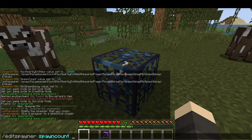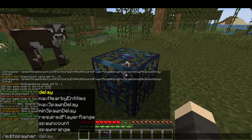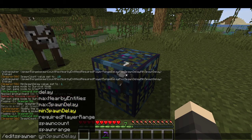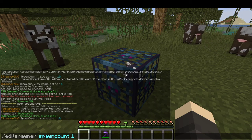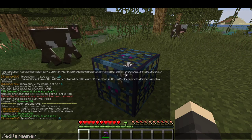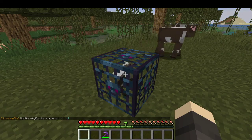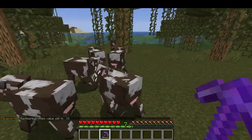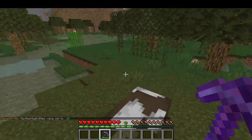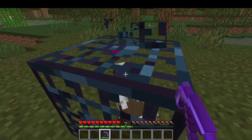Let's edit the spawn count — let's make it 10. And let's edit the max nearby entities to 10 as well. Now you can see a lot of cows spawning: one, two, three, four, five, six — six spawned.